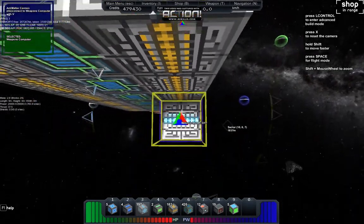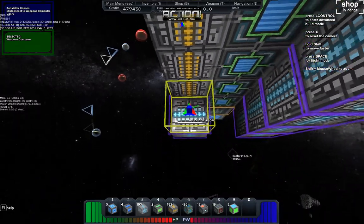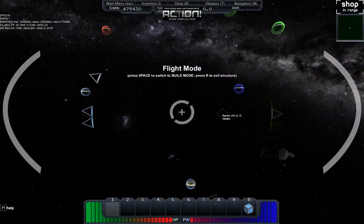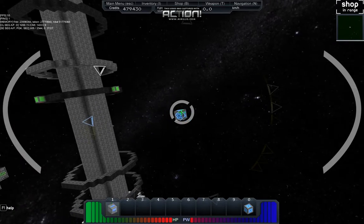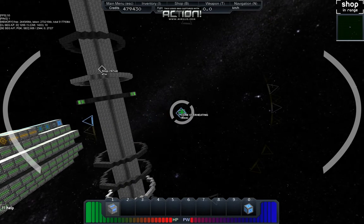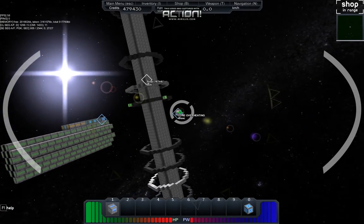So we'll start adding some weapons on here. As you can see, I placed that weapons computer so they're all showing up purple, so I know they're all going to be linked in. We have the rudiments of a fighter already. When we hit those blocks, they'll take damage, and then when it starts to overheat, that means it's on a countdown — about 50 seconds before it's going to blow up. Any blocks attached to it at that point would be destroyed.